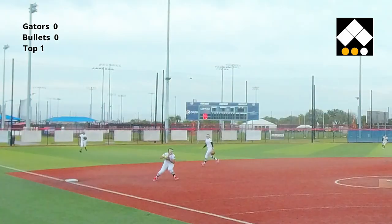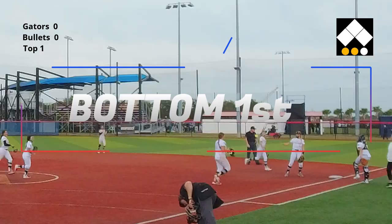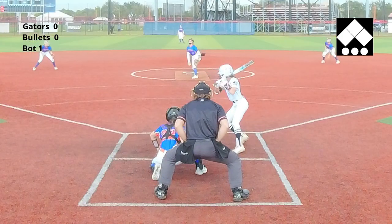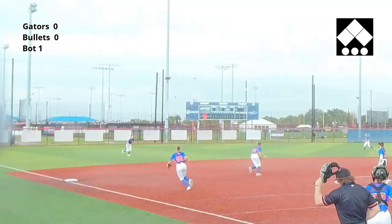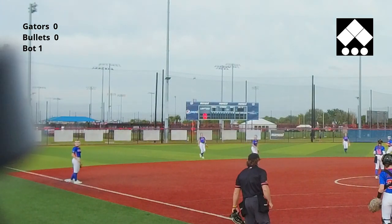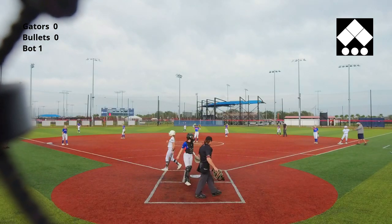She hits that one to third. The third baseman fields it and throws to first. A dinker gets just over the shortstop's head, and the Bullets get their first base runner on.